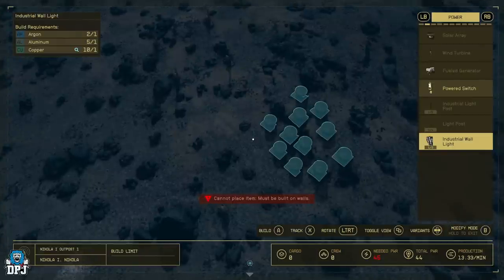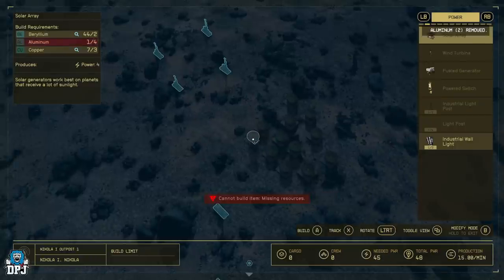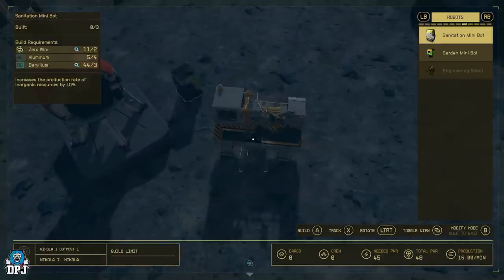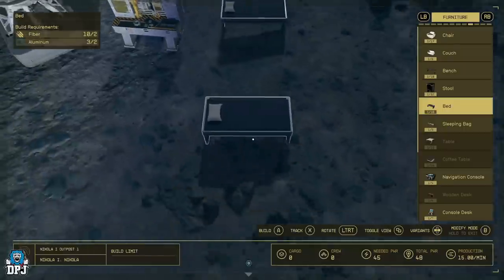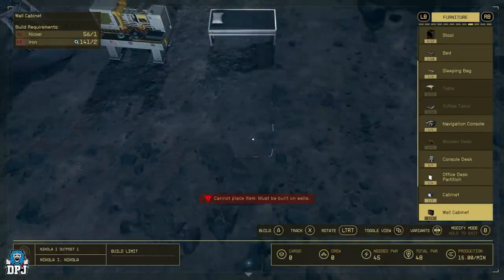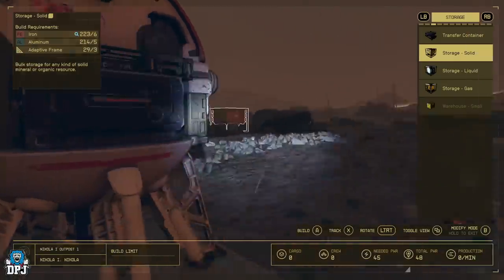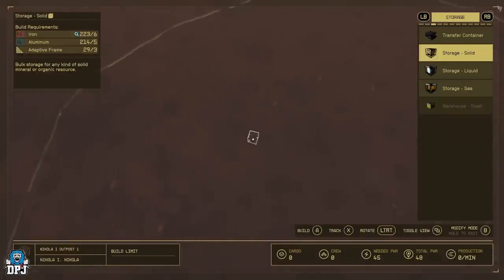Solar arrays don't need to be connected to anything — just place them down in the area. I put them between the two sets of extractors. Place your industrial workbench and bed next to each other, preferably near where you placed the outpost beacon, because every time you spawn in you'll spawn at the beacon and be right next to your industrial bench and bed. Every cycle you'll sleep for 24 hours then use the industrial bench for the XP boost.